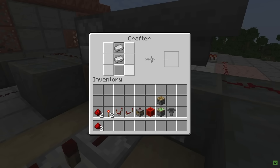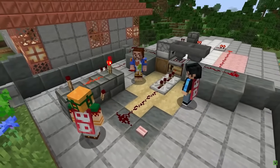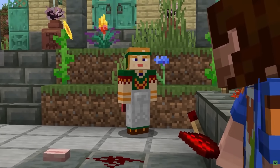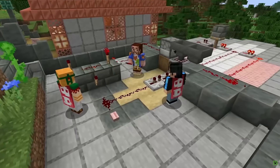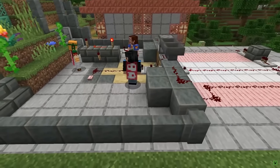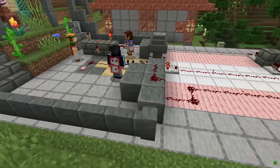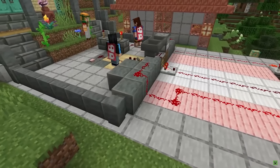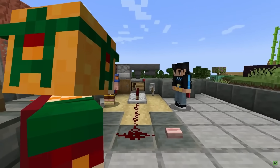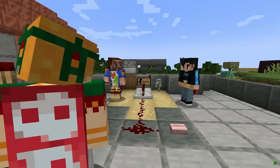I got a chance to have a Q&A with the developers, and they made it very clear that anything that is made in a crafting table can be made in the crafter. You can also chain together crafting. Being able to create a type of farm that pops out items at the end of it is going to be incredible — there is just so much potential there.